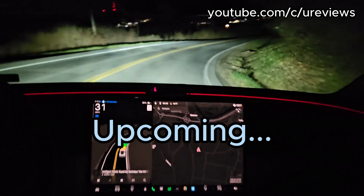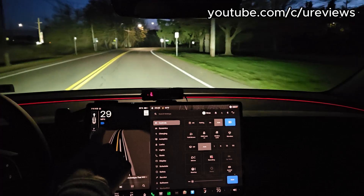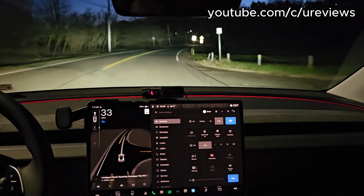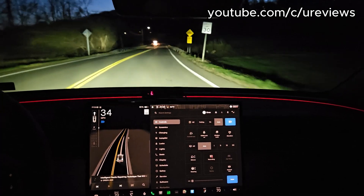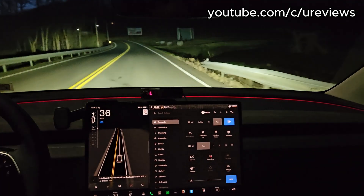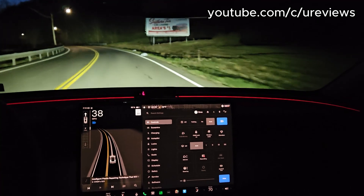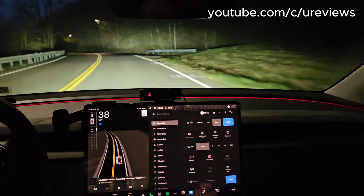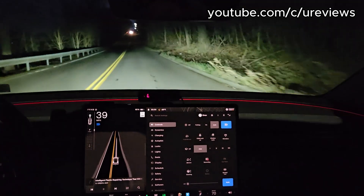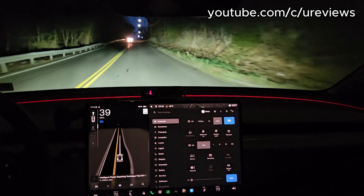So here we are — we have the automatic high beams on right now, and I wanted to demonstrate how it blocks the light wherever it sees a car approaching. As you can see, it blacks out the area where the car is so it doesn't blind it, and immediately re-enables that section. That works pretty well. Yulia, what do you think about the headlights — they're pretty strong and bright. Yes, but it's hard to tell because of the street light. You can see how it blocks that area so you don't blind the oncoming traffic.